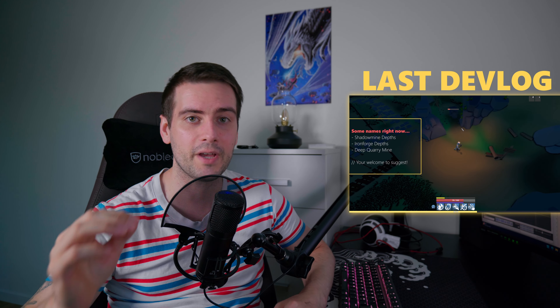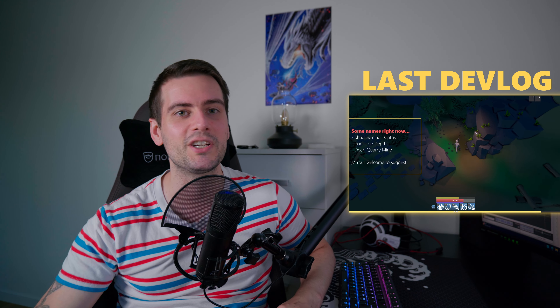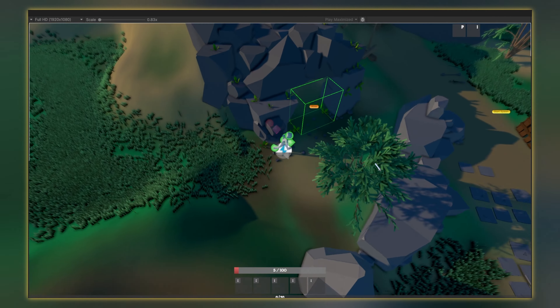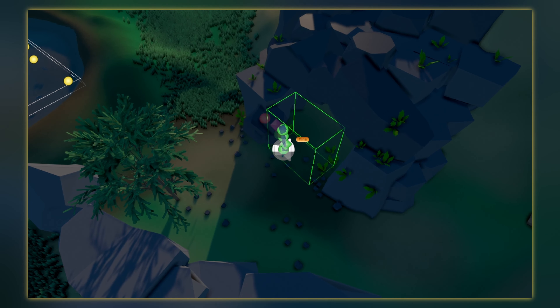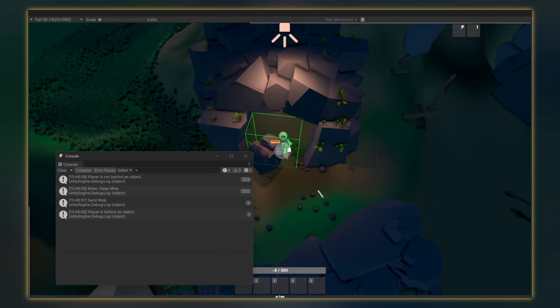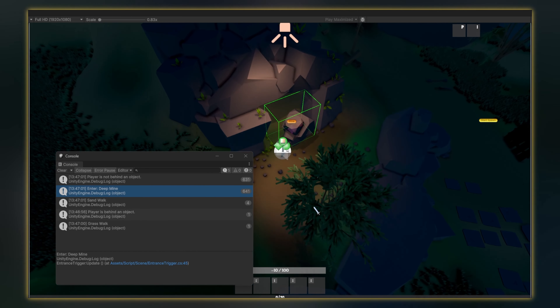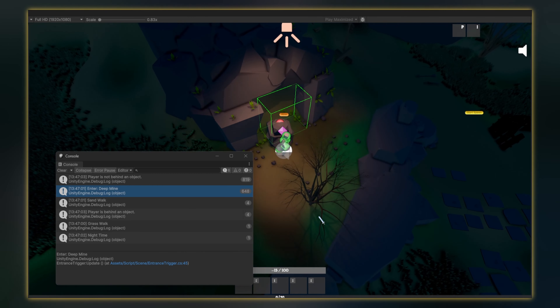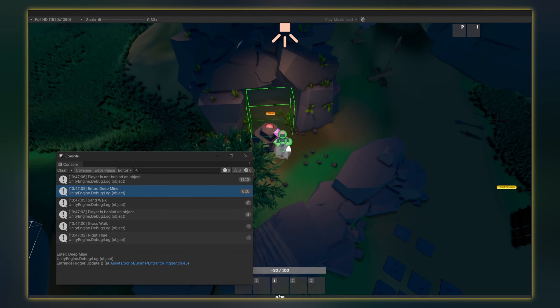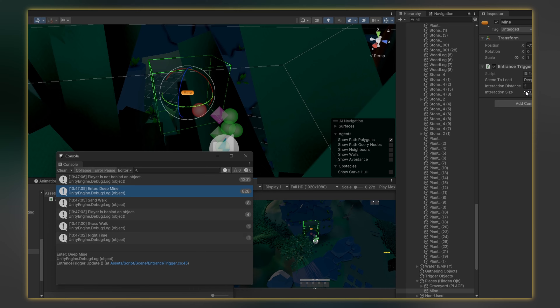If you remember on the devlog — if you haven't seen it, you can watch it — I did at the end work with the entrance. So of course we need to make it so we can enter the mine. I didn't want to use OnTriggerEnter, OnTriggerStay, or OnTriggerExit, so I did make my own. I did read a lot of things and I did find something called matrix. You can use matrix to make a cube and rotate it. It's very complicated for me, but it's working so that's the most important.